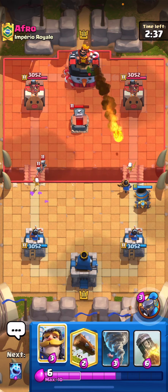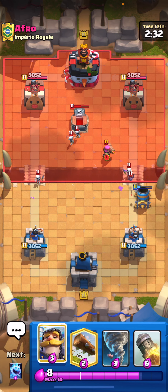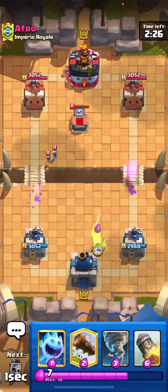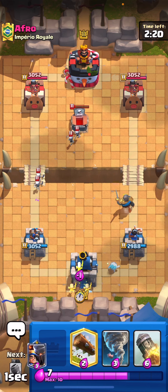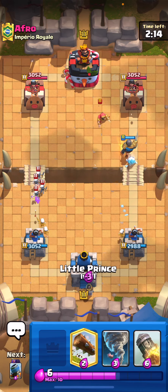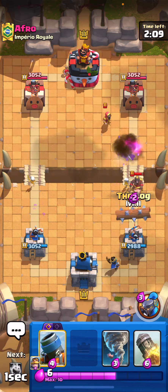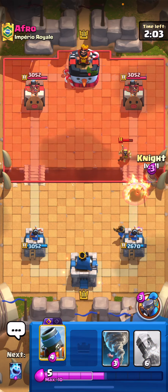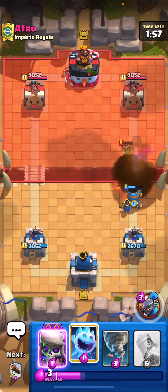Looks like we might be playing against lava hound or maybe graveyard — that's kind of what I expect when I see tombstone. He's going for a really aggressive fireball with bats. I think there's a giant in this deck if I had to guess. Let's go ahead and play our ice spirit, split our skellies in the back, and wait to see how he counters that knight. He's going to play a wizard so I'm going to play my little prince in the back. This is an interesting deck — maybe a one trick type of deck.